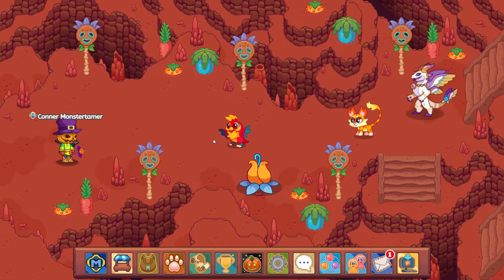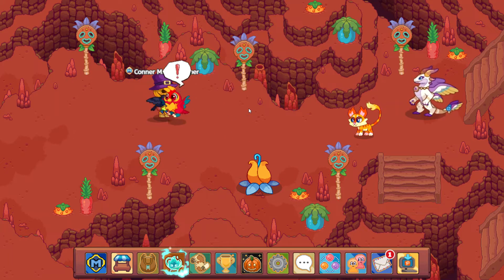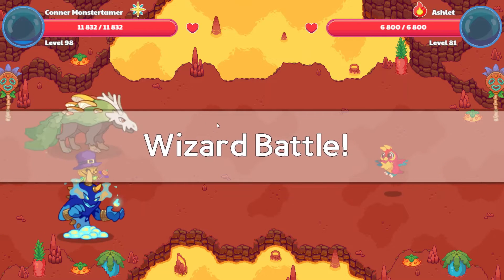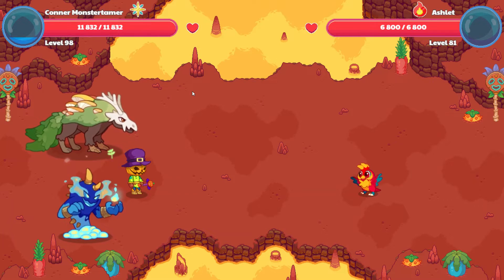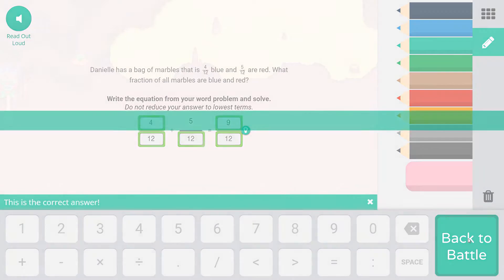We're going to have to go through here. Solar is right over there — we have two battles in order to get to Solar. Here is Ashlet — it's a single Ash, which is great. Let's build up our mana here. Falling star smash! Danielle has a bag of marbles that is four-twelfths blue and five-twelfths red. What fraction of all marbles are blue and red? We're going to add four-twelfths plus five-twelfths. Remember, our denominator is going to stay the same — four plus five is nine. It says do not reduce, so we're just going to keep it at nine-twelfths.